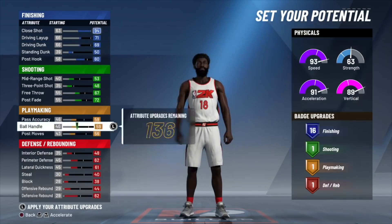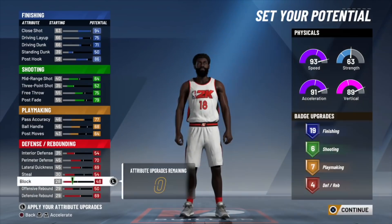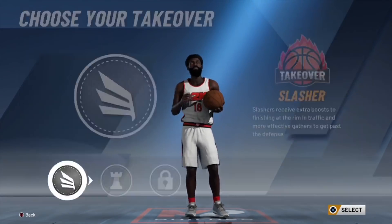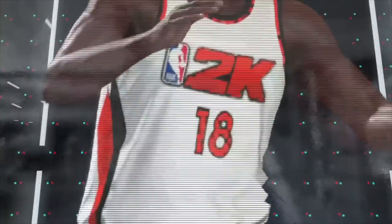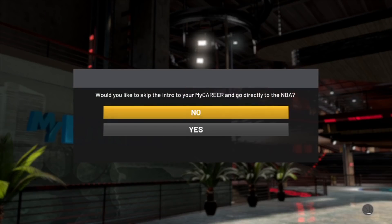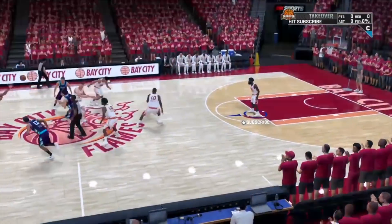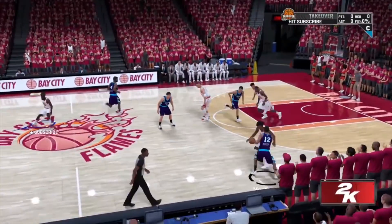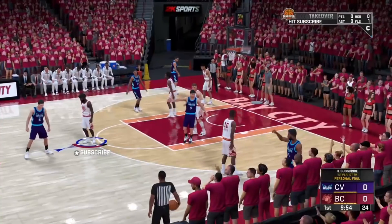Today is a very special day because we have an easy new VC glitch for you guys to do right now on all systems. The first thing you want to do to start this VC glitch is make a brand new player — any player you want, can be a slasher, center, or shooter. Once you make any build, press NO — you do not want to skip the intro to My Career. This is way faster than My Player Nation.